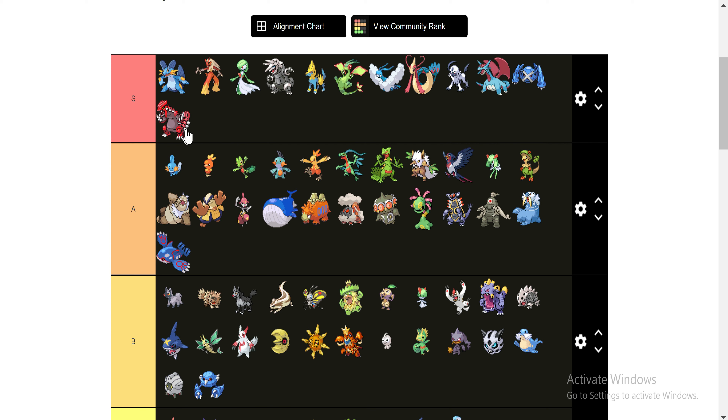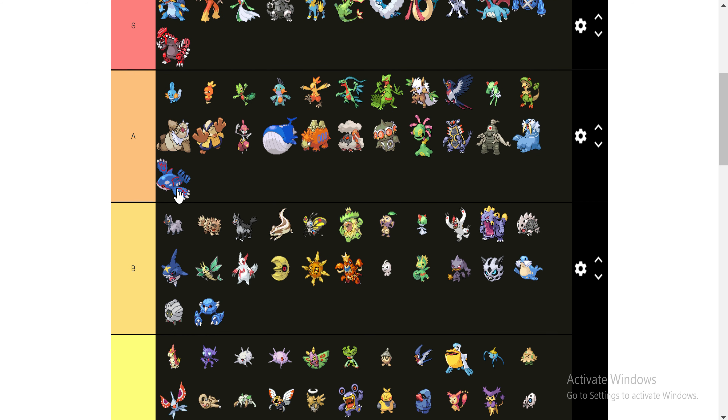And Groudon is a straight S. Yeah, one is like the destructor of all worlds looking to annihilate the ocean, and the other is a blue f***ing whale in my opinion. But they're both really, really strong. I like Groudon a lot better than Kyogre, so that's where they land for me. But I understand anybody who would reverse that and just say hey, it's just a ground type.